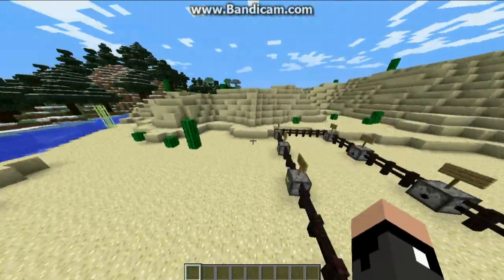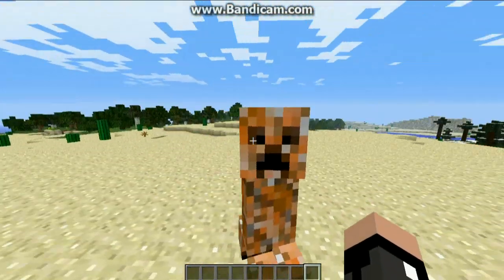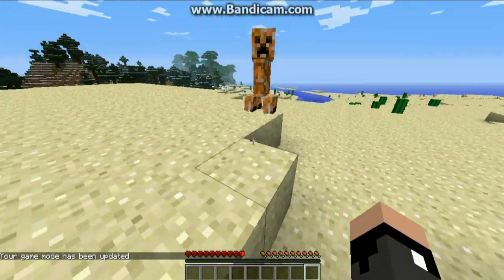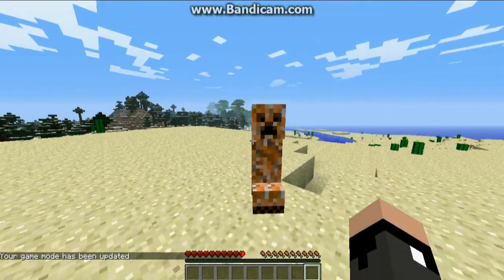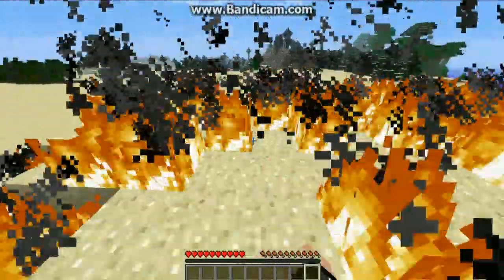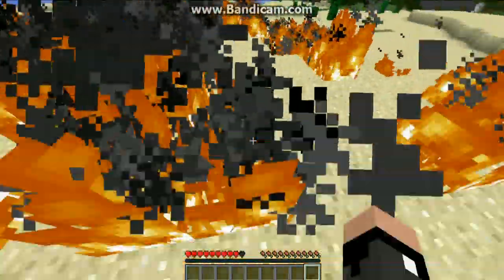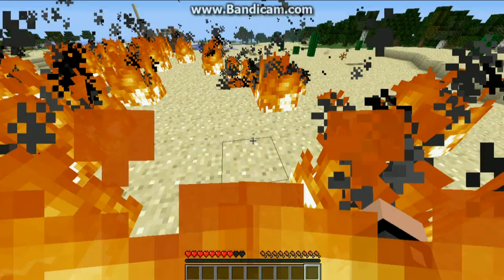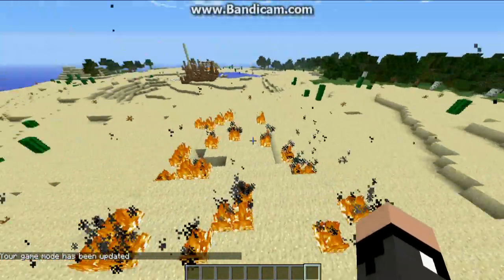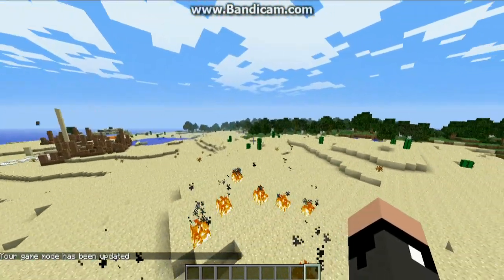We're going to start off with the Fire Creeper. The Fire Creeper is sort of this orange-y color, and if you go into Survival it'll chase after you like any other Creeper — it doesn't seem any different until it explodes. Boom! Fire everywhere. It doesn't actually make an explosion, doesn't destroy blocks, doesn't damage you with the explosion, but it sets fire everywhere, which will catch you on fire if you happen to be within the fire area. One thing to note is these Creepers will actually spawn naturally throughout your world, so you're going to have to be a lot more careful with this mod.